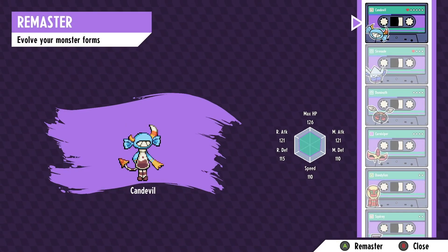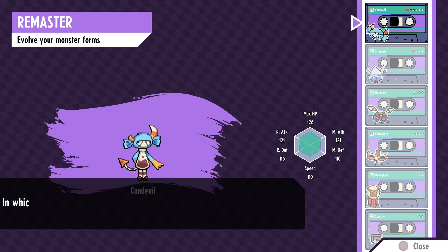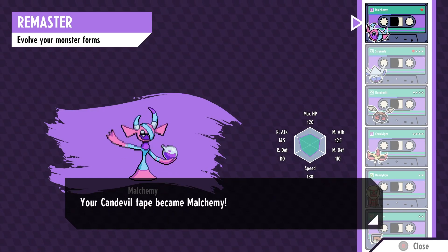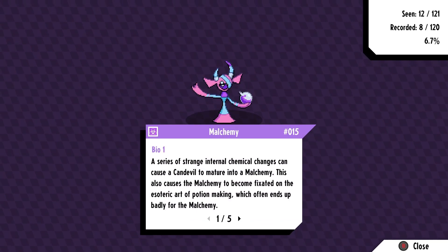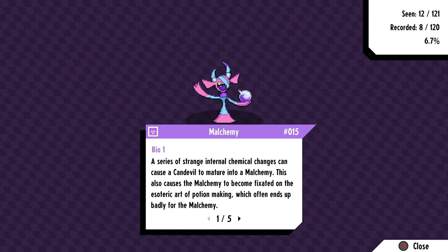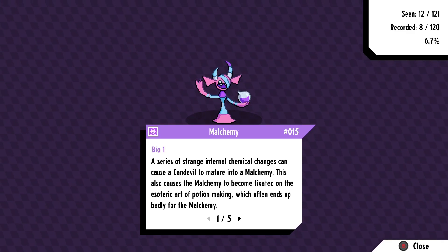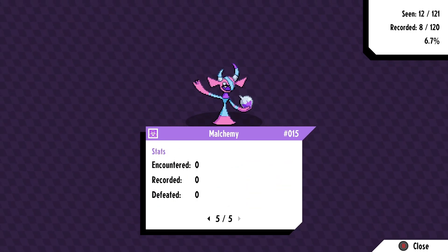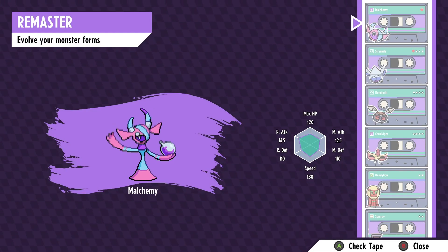Alchemy - yes, alchemy is more my kind of thing. A series of strange internal chemical changes can cause a Canned Devil to mature into a Malchemy. This also causes the Malchemy to become fixated on the esoteric art of potion making, which often ends up badly for the Malchemy. It looks cool though. Can't wait to see some of those new skills.